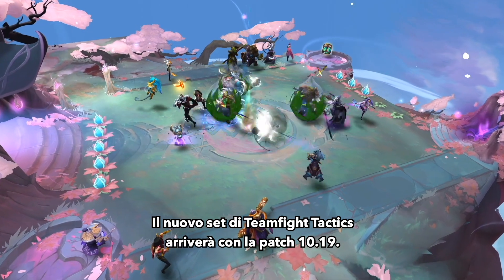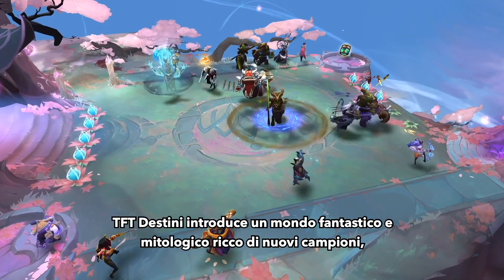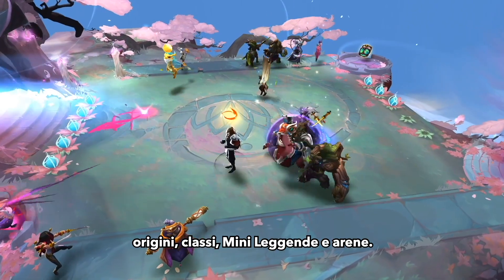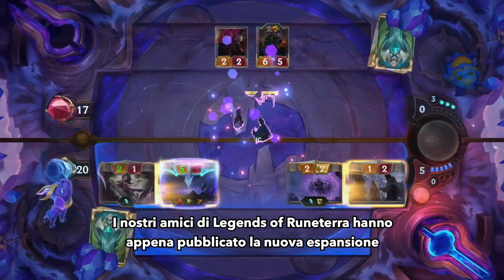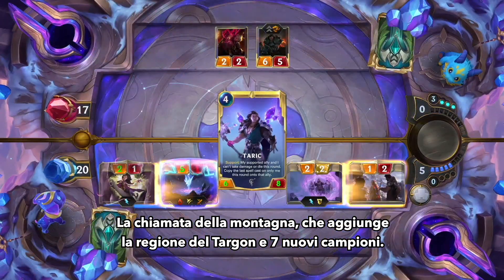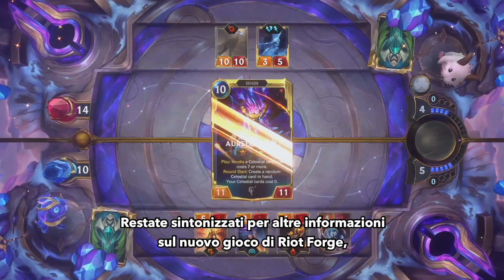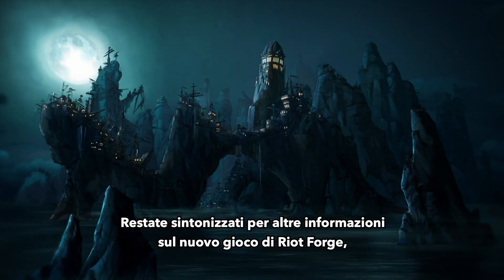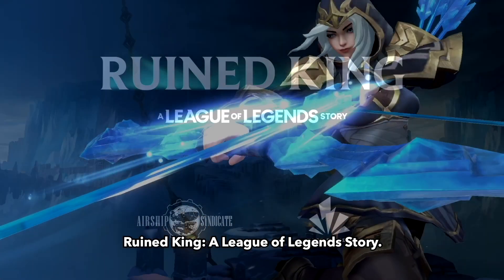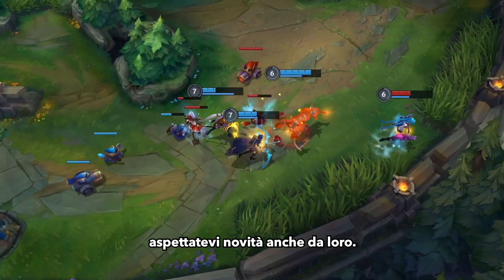The latest set for Teamfight Tactics launches with Patch 10.19. TFT Fates features a mythical fantasy world filled with all new champions, origins, classes, little legends, and arenas. Our friends on Legends of Runeterra recently released their latest expansion, Call of the Mountain, which adds Targon as a region along with seven new champions. Be on the lookout for more news later this year from the upcoming Riot Forge game, Ruined King: A League of Legends Story. And finally, it's an exciting time for our friends on Wild Rift, so be on the lookout for more news from them.